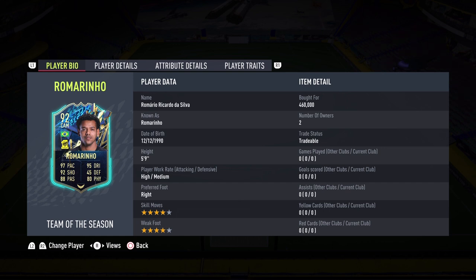Hello everybody, welcome back to the channel and a brand new FIFA 22 video. This league here bringing you another special player review. Another Team of the Season league has been released on this beautiful Sunday afternoon, and we're going to be taking a look at one of the best cards from that league — 92 Romarinio. Romario Ricardo da Silva gets himself an incredible 92-rated card, and I'm excited to be trying him out today.